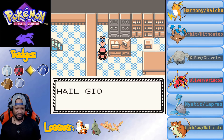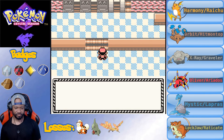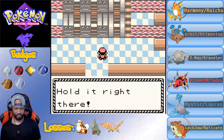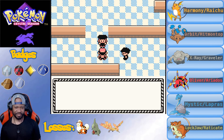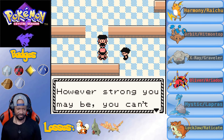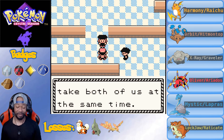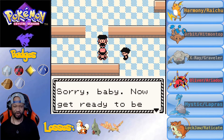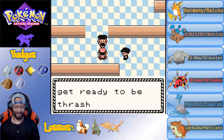We got the password. Two Team Rocket members appear to jump me - 'We can't have a brat like you on the loose.' But I bet I can take both of you. Then Lance shows up too with his Dragonite. A Rocket executive says as interim boss she'll show me how wrong it is to meddle with Team Rocket.